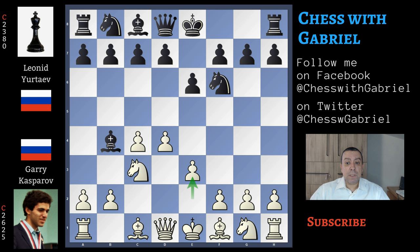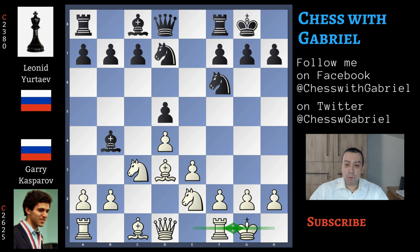Black continues with short castle, bishop takes on d3, and now the push in the center d5. c captures, e captures and the knight on g moves to e2, knight on b goes to d7, short castle for white, and there comes c6.